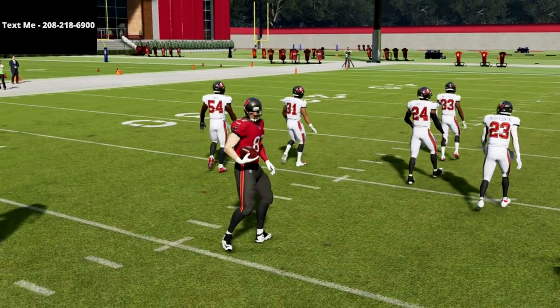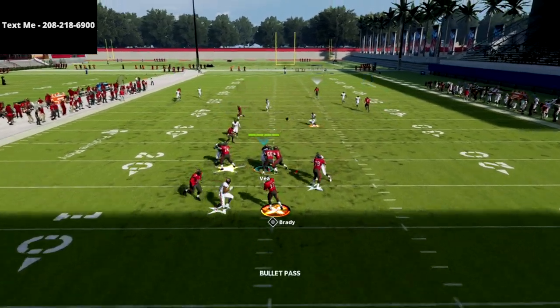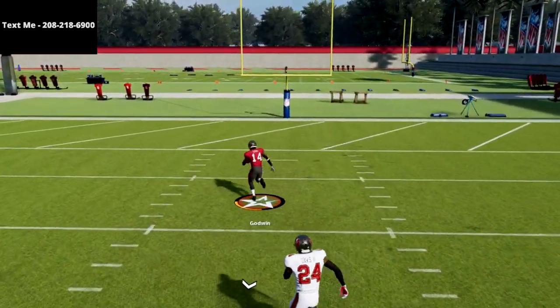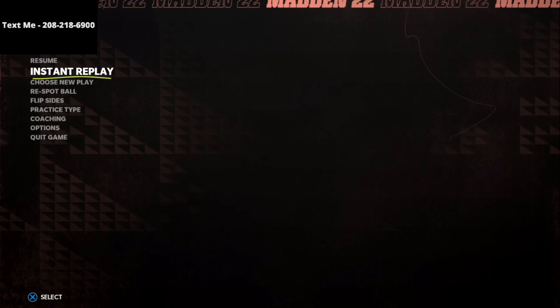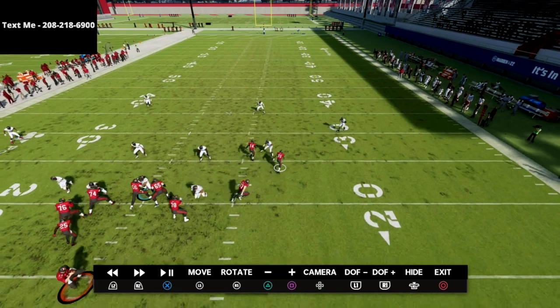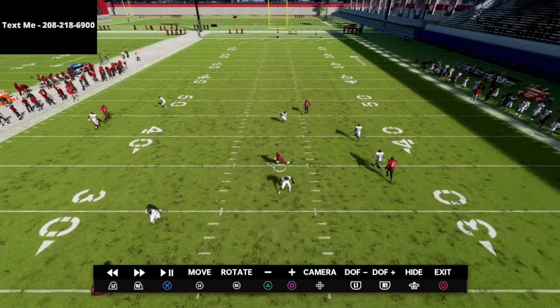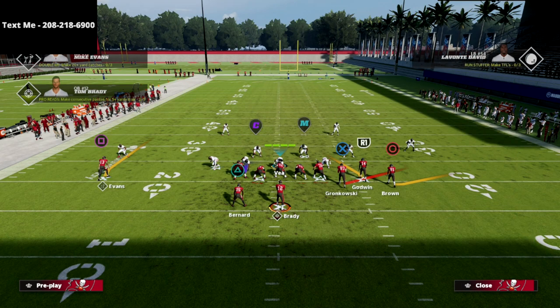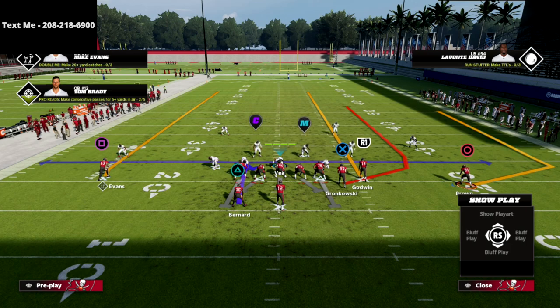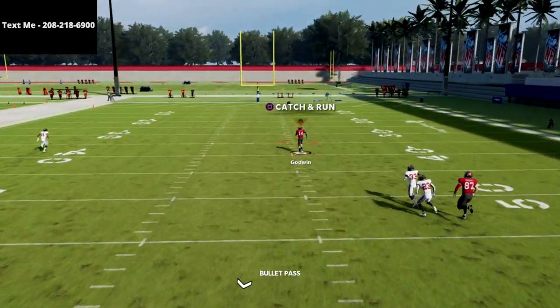The second setup: put the circle receiver on an end route and put the R1 receiver on a streak. You'll see that it will completely glitch it out — it's a bug in the game — and we're able to beat it for a one-play score. Basically we have that dig, and for whatever reason the safety literally just leaves and it's wide open. The third setup, which is more well-known at this point in the season, is to just streak the R1 receiver — there's no stopping it, as you can see.